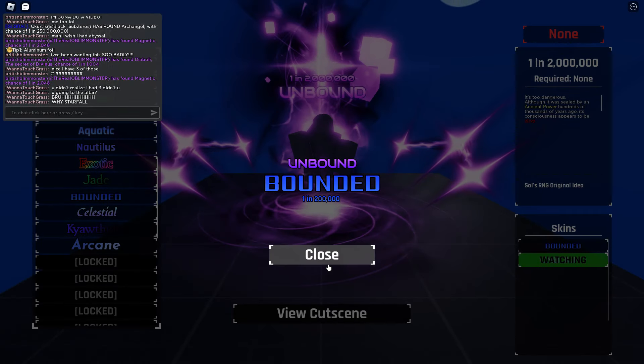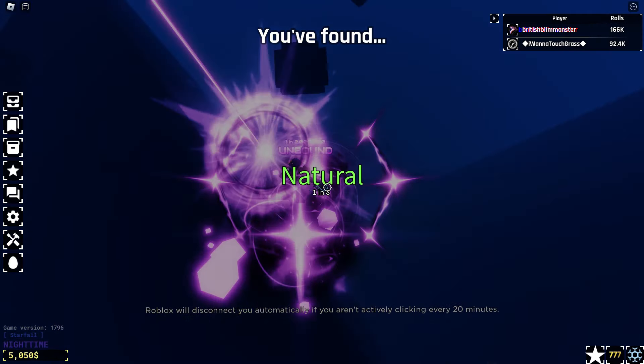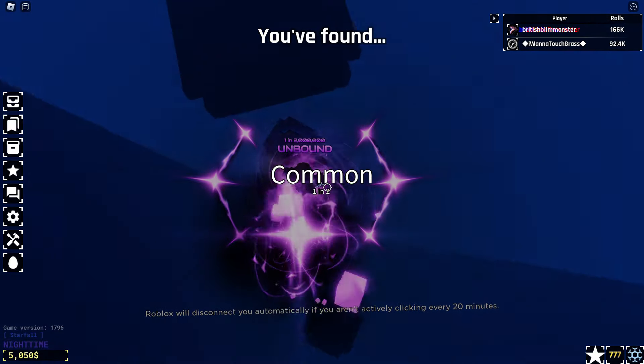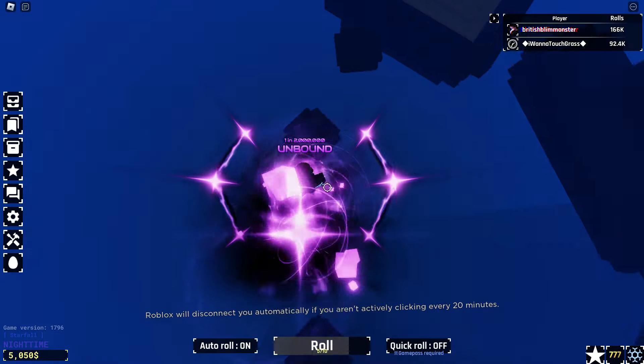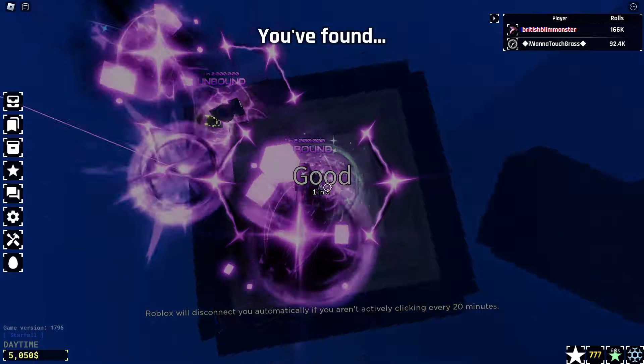There's an animation for unbound by the way. We're gonna do this obby with unbound, which is actually quite hard because this is such a huge aura. We're gonna take the easy route just to be safe. It should turn purple — yes, it's turning purple! Let's get the obby star.